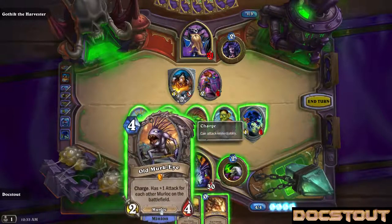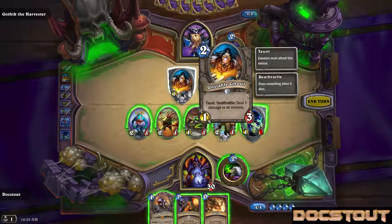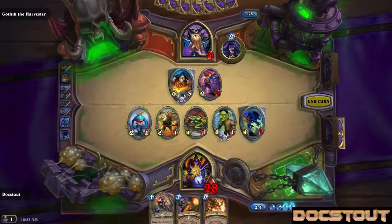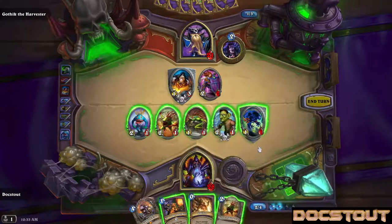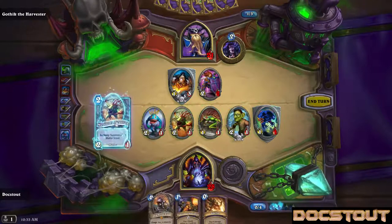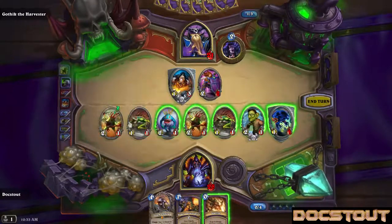I think I'm not going to play Old Murk Eye just yet, because the Unstable Ghoul when it dies is going to deal one damage to all minions — which at this point is everybody. I can further overextend into... Murloc Scout. I mean, at this point maybe like eight for one.